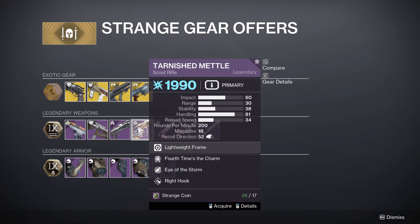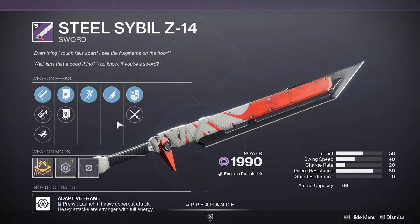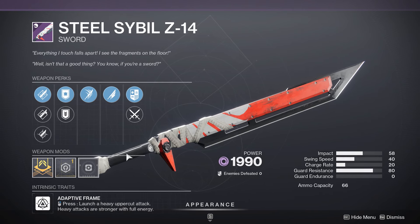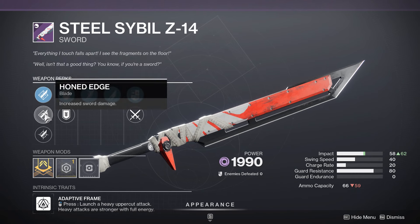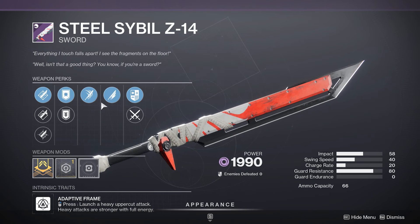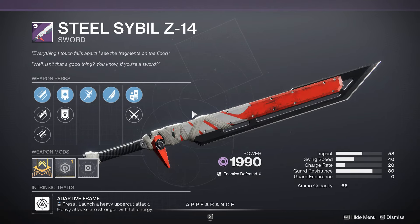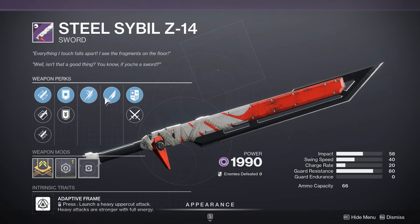Fourth Times the Charm, Eye of the Storm — Tarnished Metal, no thank you. We do actually have a Relentless, Whirlwind Blade — Steel Sybil right here. That's an incredible roll. We even have Honed Edge to increase the damage. So if you don't have a Relentless Whirlwind Blade sword and you're a new player, 100% this is worth buying. This is like the best damage-per-combo possible for swords — with some exceptions now with new swords coming out, but it's the old reliable.